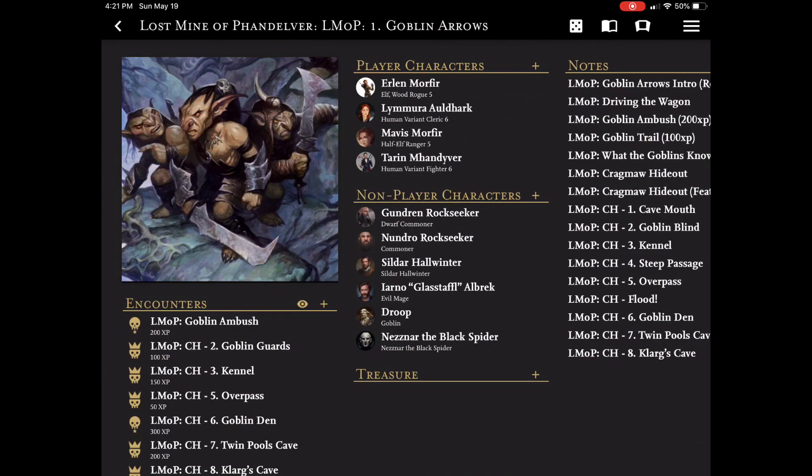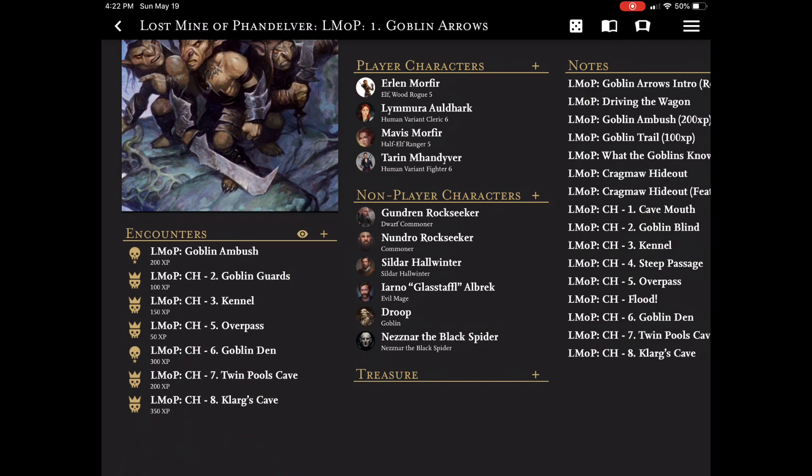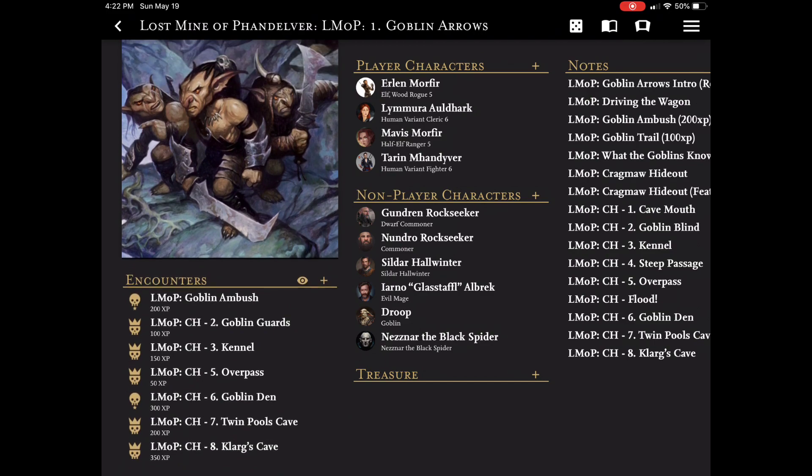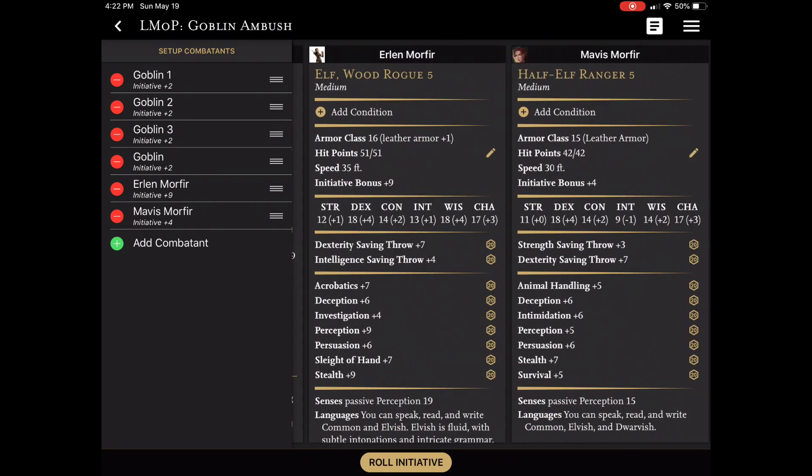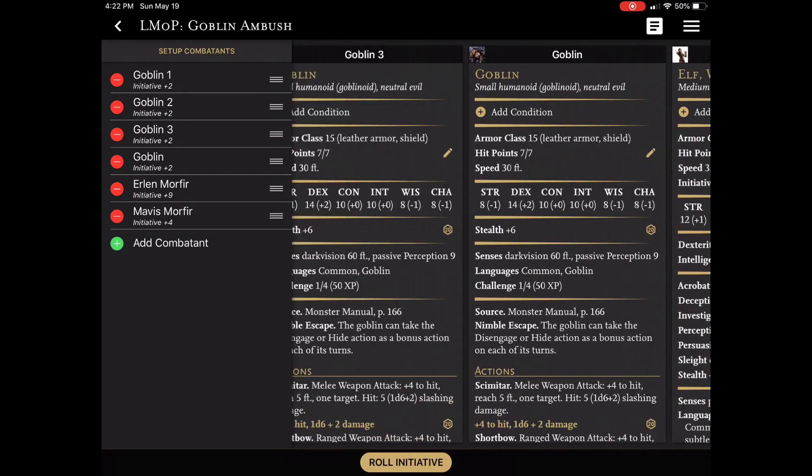If I go back, it'll basically give me an idea of the difficulty by the icon on the left. So this should be easy for two, five, or six-level characters. I think they're sixth — fifth. Okay.